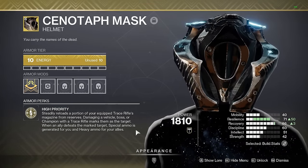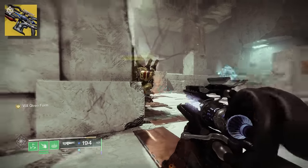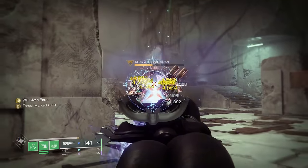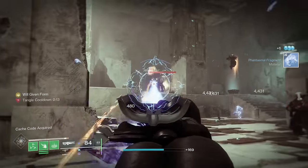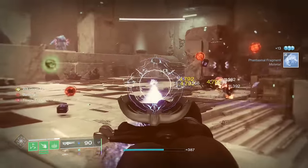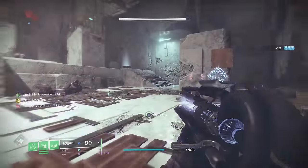Cenotaph Mask will reload your trace rifles over time, even as you shoot them. This also works with Agra's Scepter in its overcharge mode. Normally if you reload while it's in overcharge state it will go back to normal, but thanks to Cenotaph that's not a problem. So instead of 194 rounds in the overcharge mode, you can get up to 251 shots — that's a 30% increase just because you're wearing this helmet.